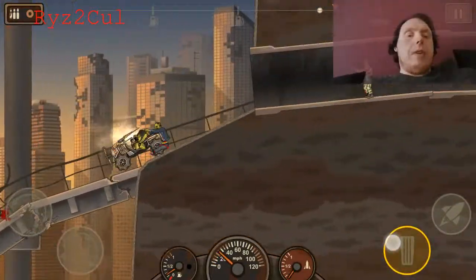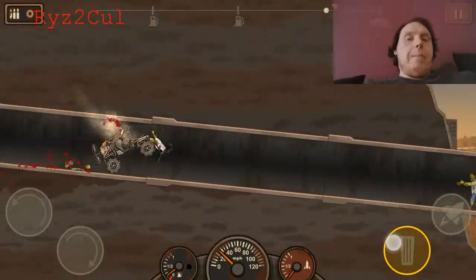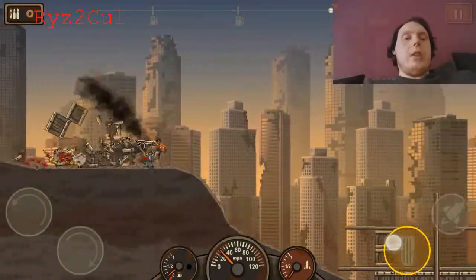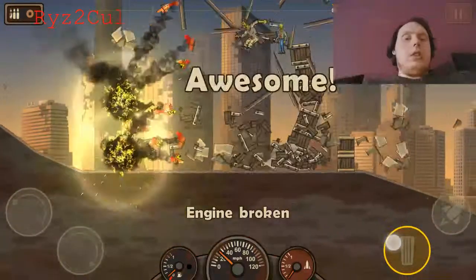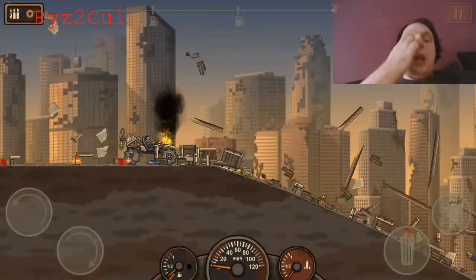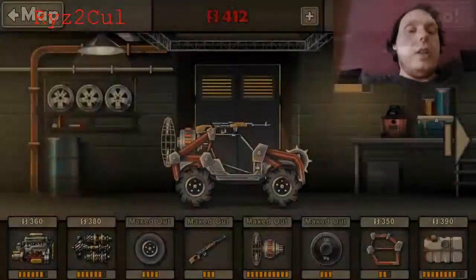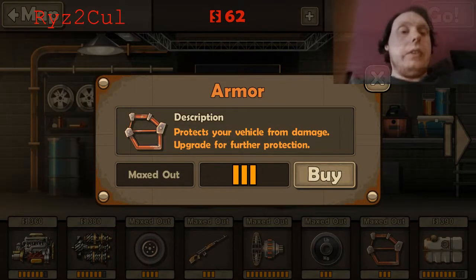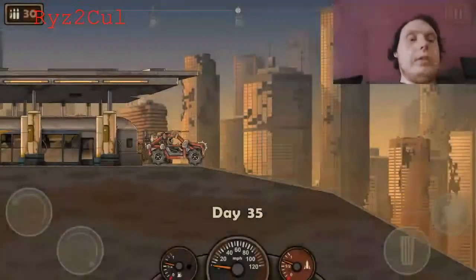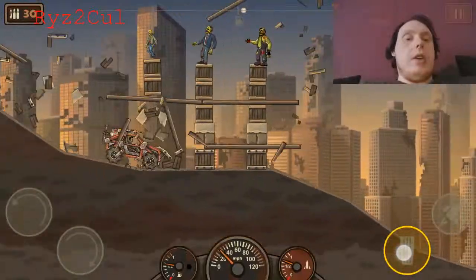I like how that can doesn't explode every time I hit it, just falls over. So we seem to be getting a bit further with less damage. We'll probably get to about the same point because the engine looks like it's going to break soon. So this time I need to get the armor upgrade, and this should help me because it means I've got less chance of breaking my car.